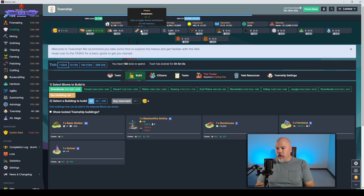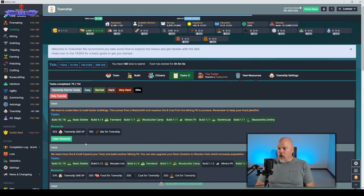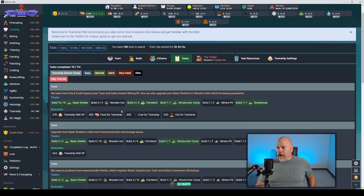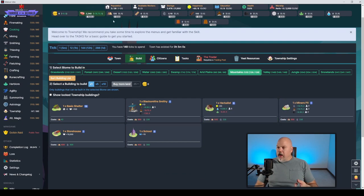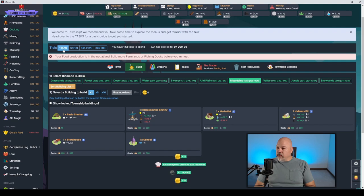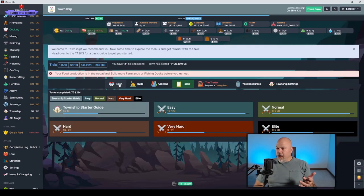Now I need two more miners' pits — go back to build, mountains, build two more miners' pits. Whatever resource is highlighted gets prioritized. I want wood done quickly so I prioritize wood. After clicking the tick, workers move to that resource. I'll wait until I have 600 logs since I need to make two pits. Now I need to do the wooden hut upgrade — this took me a while to figure out.